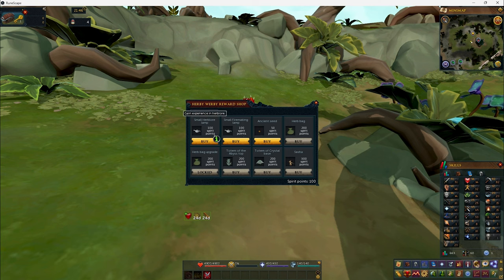They have the Totem of the Abyss and the Totem of Crystal Base. You have to collect multiple parts, similar to the Skatezo Dark Totem in Old School RuneScape.